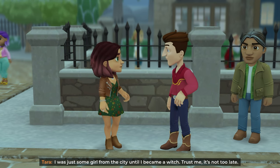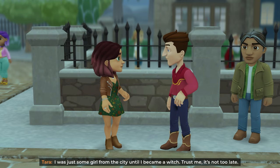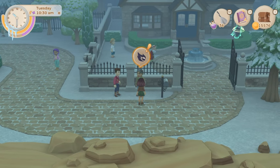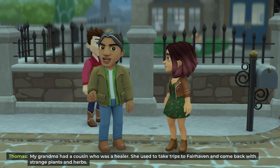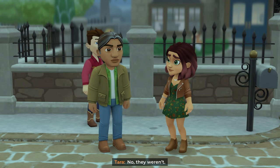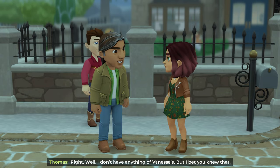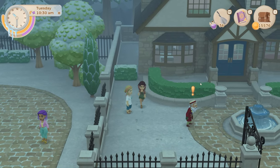'I was just some girl from the city until I became a witch — trust me.' It's not giving me the lockpick ingredients yet — maybe until I've gotten the feather. Was it a feather or was it ink? It was an egg and ink and paper. 'There have always been witches here — that's what I learned when I joined the coven. My grandma had a cousin who was a healer, she used to take trips to Fair Haven and come back with strange plants and herbs, but they weren't from the part of Fair Haven I can see.' 'I don't have anything of Vanessa's, but I bet you knew that.'